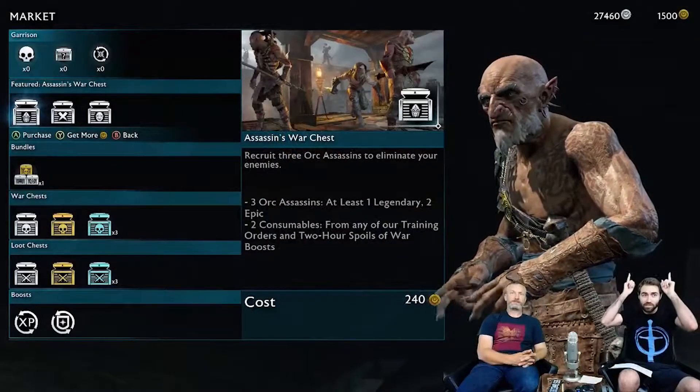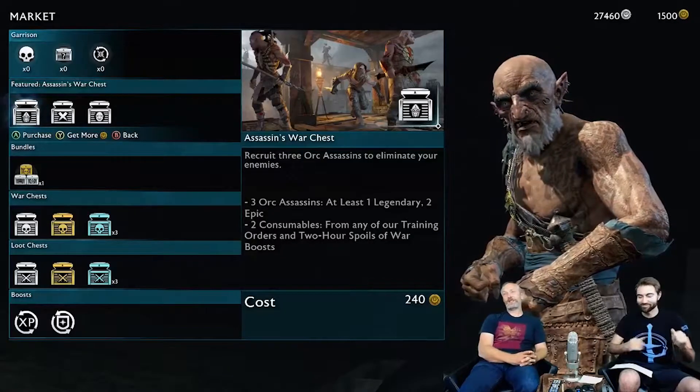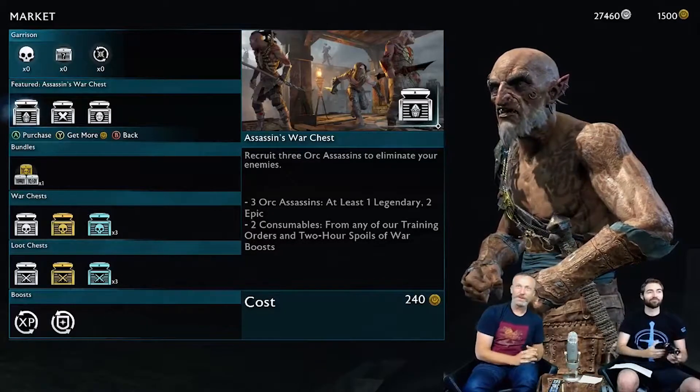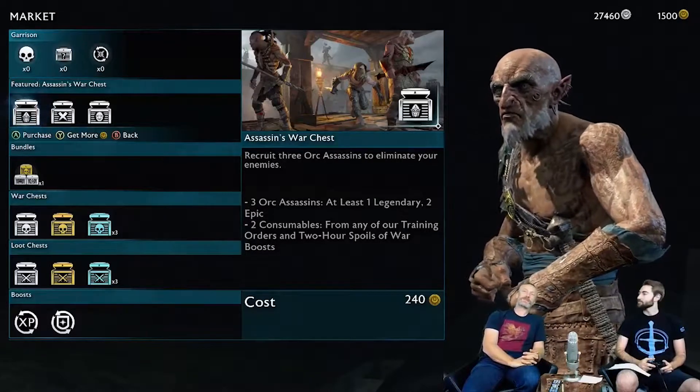What the marketplace would look like - we got this guy above us right now, the headhunter. He's basically the shopkeeper of the market, so he's gonna be the guy that's gonna do all these lovely deals with us.